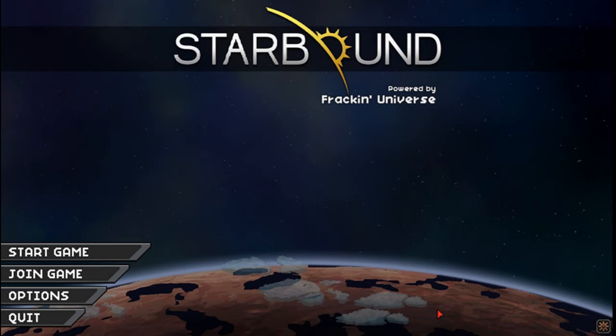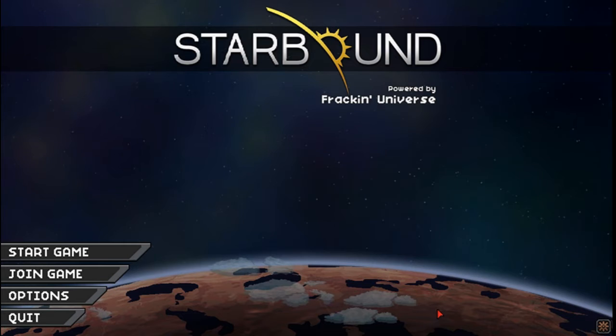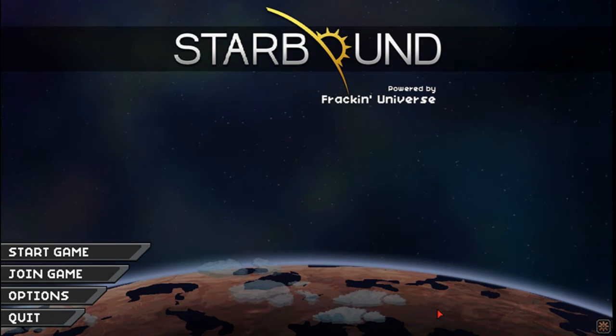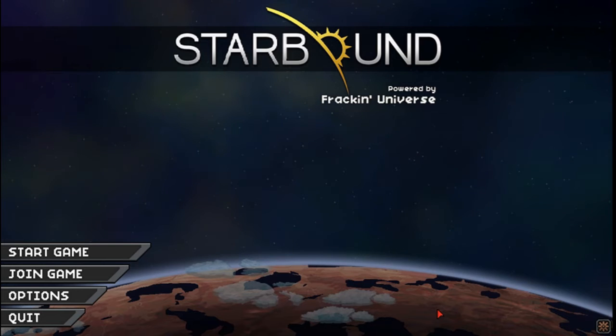I've also got Food Stack, because you can't stack food in the game — it takes up a lot of inventory space — so with Food Stack on, that'll be good. I've also got Ground Penetrating Radar Scanner, which shows nearby caves and ore deposits. I've also got Compact Crops, Garden Bot 2 Reboot Edition, and Blood Mod.